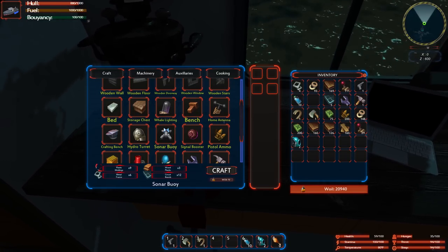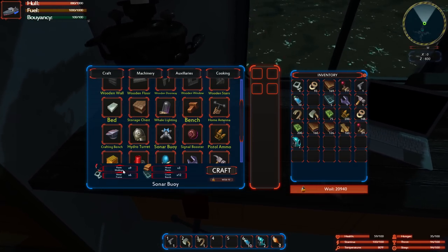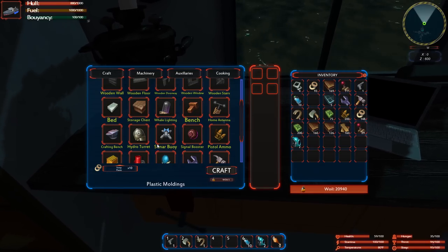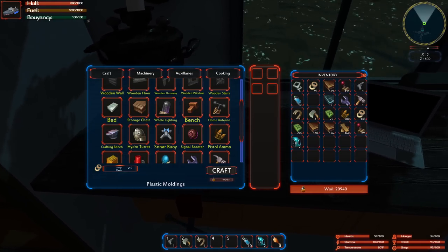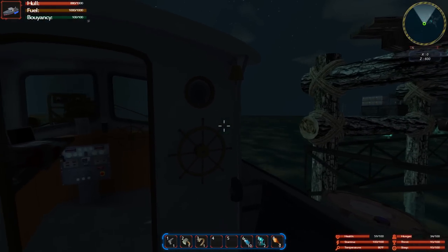Now you can click on your different tabs, click on your item, and it will tell you everything that needs to make the item. Then you can click on that item and craft it, which is so good, instead of having to fish through all the different sub-menus and everything to try and figure out what you're doing.